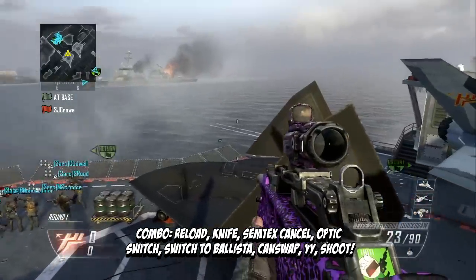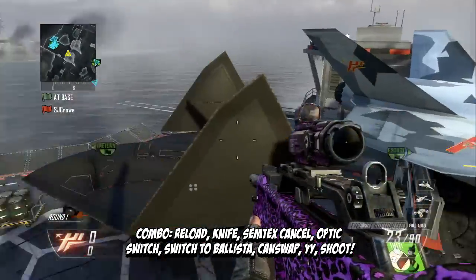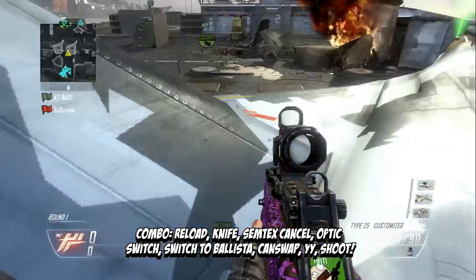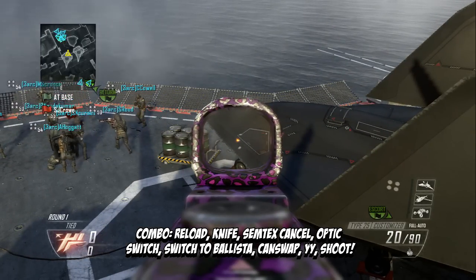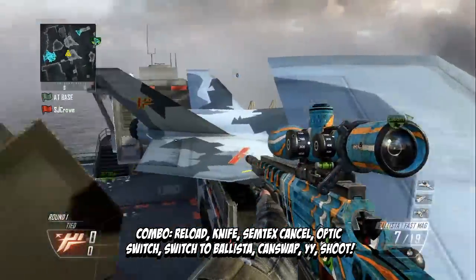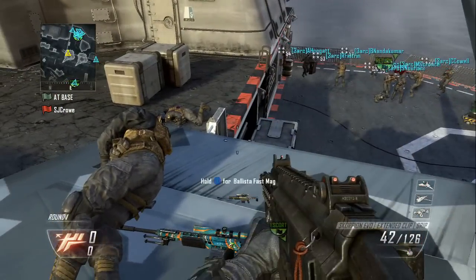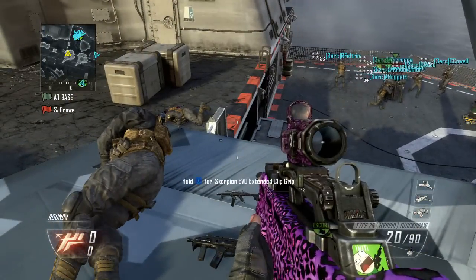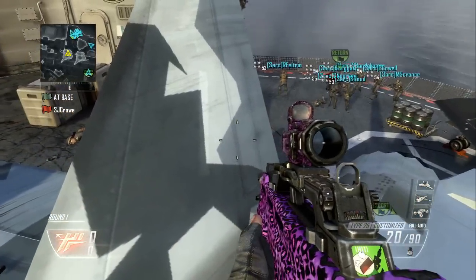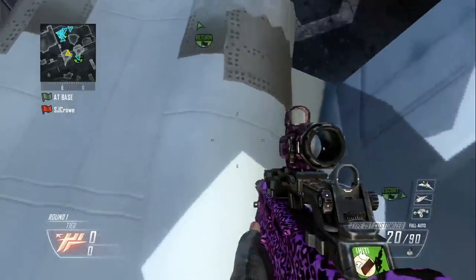So you're going to reload, knife, Semtex cancel, NSL to the left, jump off, switch to the right, zoom in, shoot, then do your optic switch, press Y, cancel off to the left, then shoot. Pretty simple, not that hard, I promise — it's fairly easy.